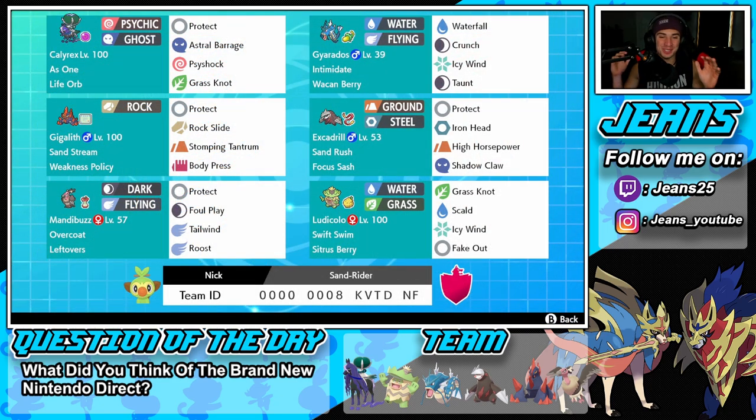This team was so much fun to use on the ranked ladder. I absolutely loved Excadrill — in earlier seasons this Pokemon was used so much and was one of my favorites. I had a Tyranitar and Excadrill Sand Rush team that was super strong back in the day, so I was very glad to use this off-meta team and use one of my favorite Pokemon again. That's going to be it for today's video — if you enjoyed, smash that like button. If you're new here, click that subscribe button. Make sure you spread the positive vibes and I'll catch you on the next one!